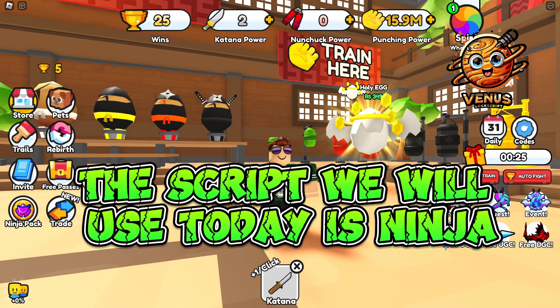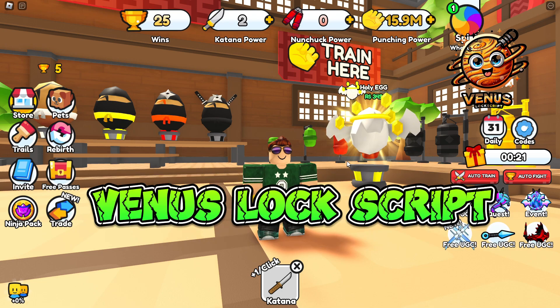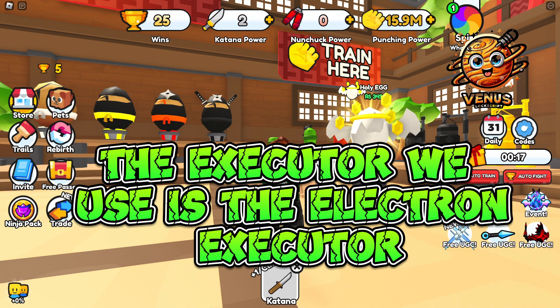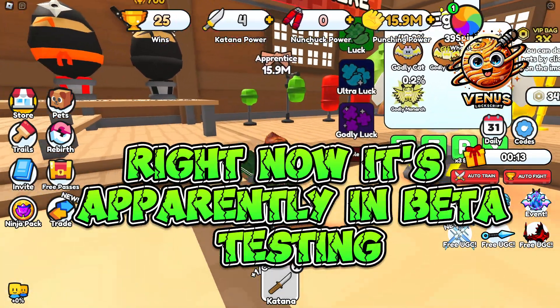The script we will use today is Ninja Fighting Simulator. Just click on the link in the description where you can download the script and the executor. The executor we use is the Electron executor. Right now it's apparently in beta testing, but it works on PC.